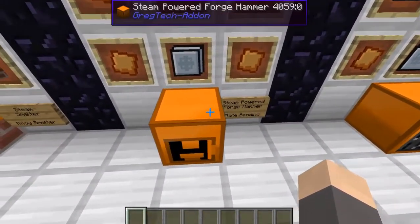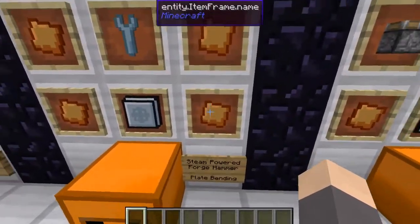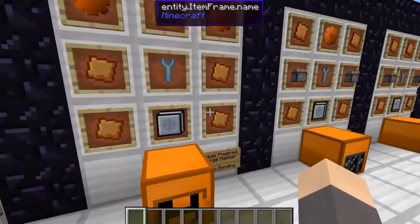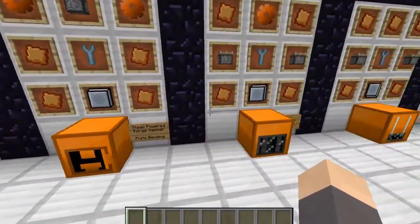You're really going to want the steam powered forge hammer — this is for plate bending. Normally when you make a bronze plate you have to spend 2 bronze to do it; this makes 1 bronze turn into 1 plate. For this you need 4 bronze plates, 2 bronze gears, 1 piston, 1 wrench, and 1 basic tier machine hull.